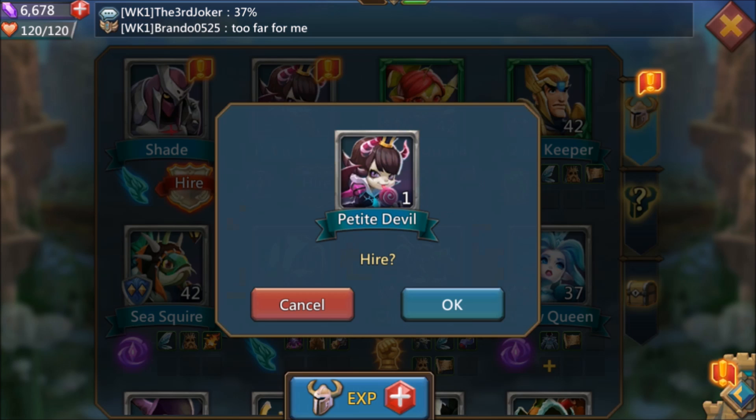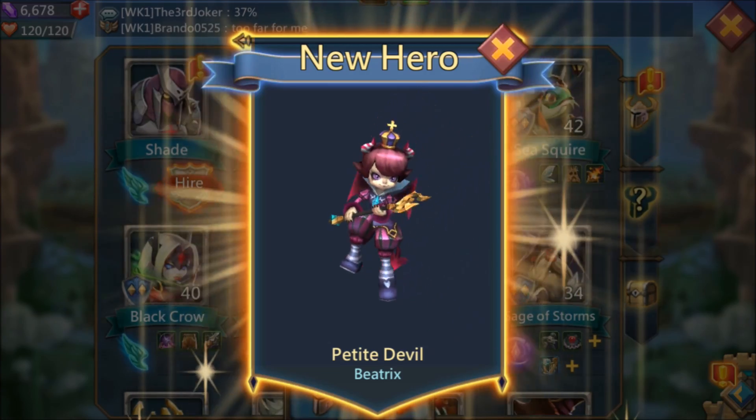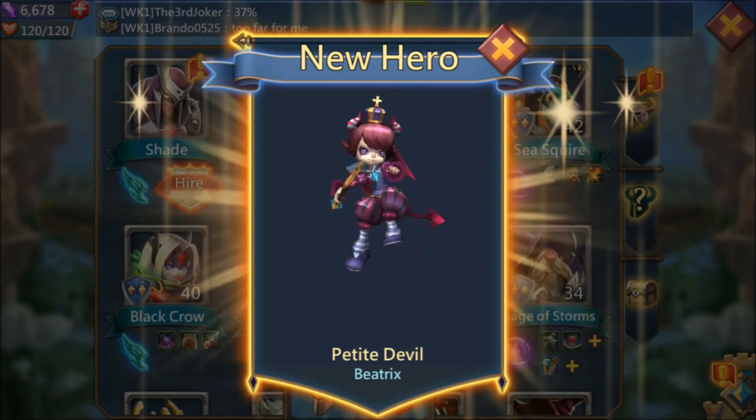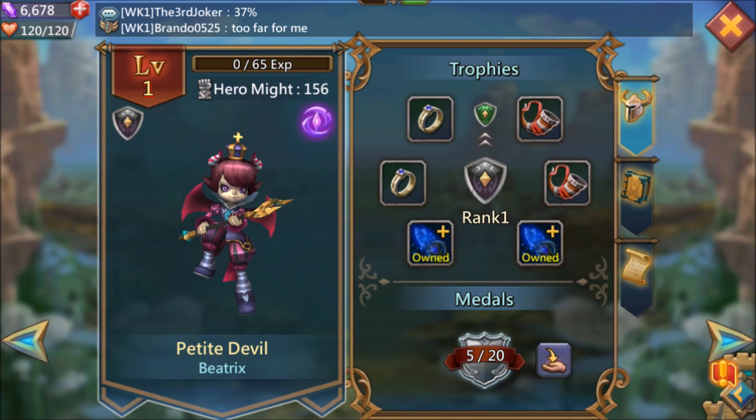I just bought the Petite Devil. She was $4.99 USD. Petite Devil hired — new hero, Petite Devil Beatrix. Check her out there. Pretty cool art. I like that. Nice job, IGG. Let's go ahead and get some XP into her.